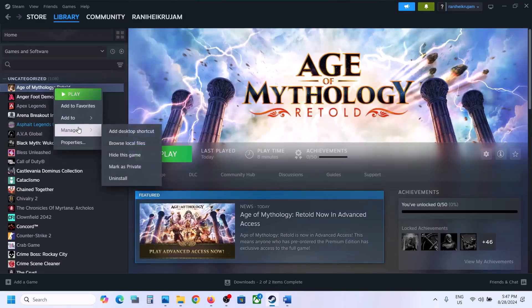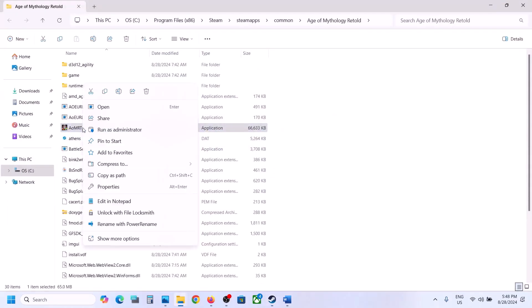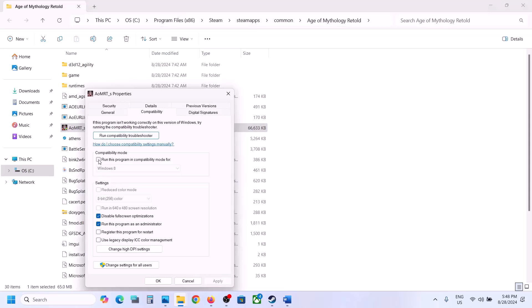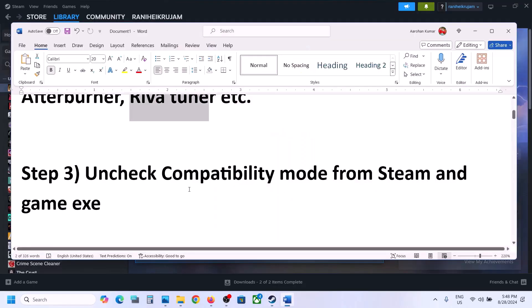If that does not work, right-click on the game, select manage, browse local files, and then right-click on the game exe file. Select properties and go to the compatibility tab. If the option which says 'run this program in compatibility mode' is checked, uncheck it, hit apply, click OK, launch the game and check.